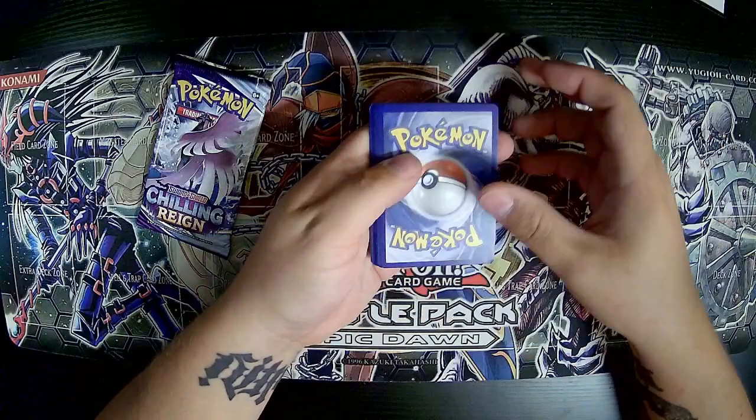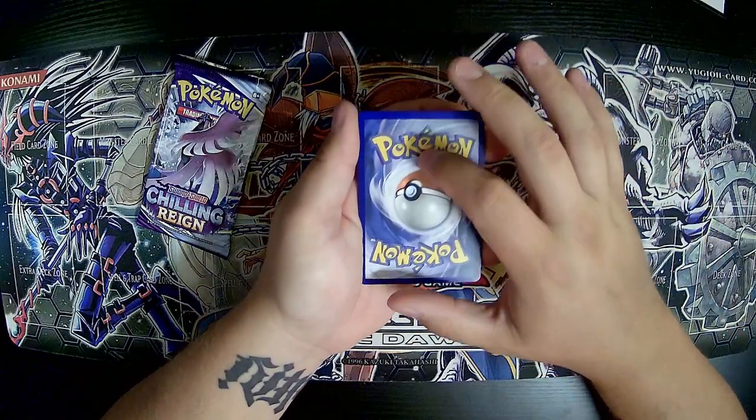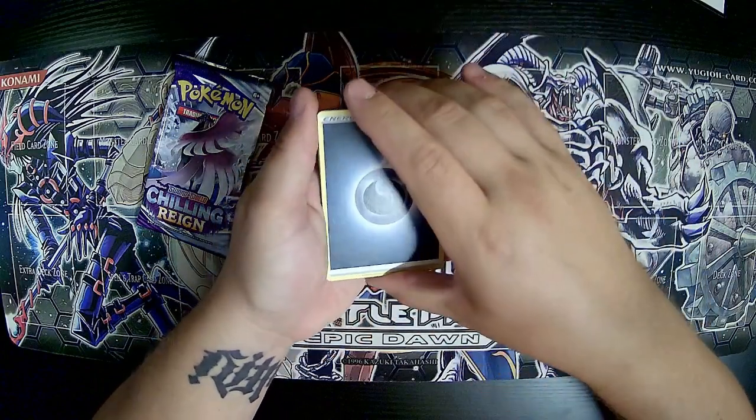Then flip it back over, take the cards out, and take the last four — one, two, three, four — and put them in the front. Now the last card in the pack is gonna be the rarest card that you get in the pack. So let's go ahead and check out what we got.